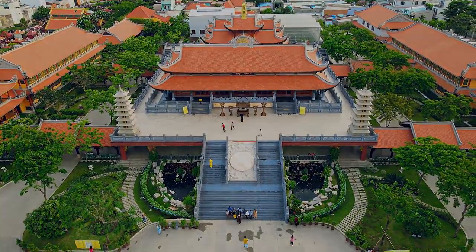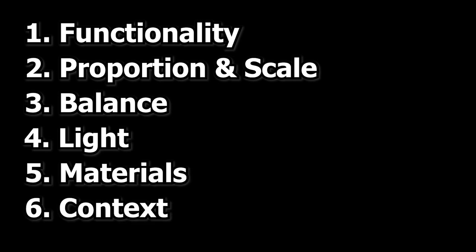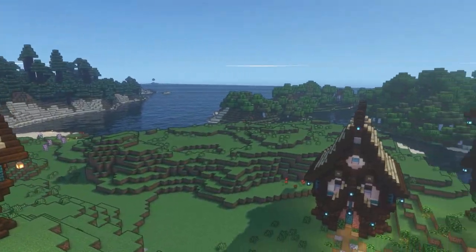There are six fundamental principles of building architecture. These are functionality, proportion and scale, balance, light, materials and context. We've already touched on some of these in the series, but let's bring them together and see how they can all relate to Minecraft builds.